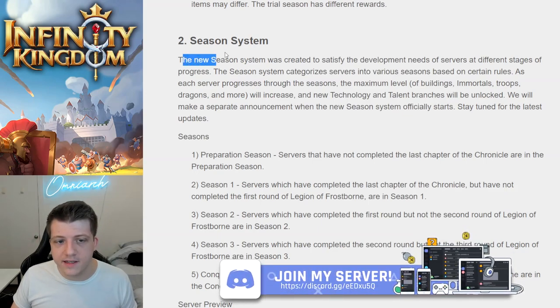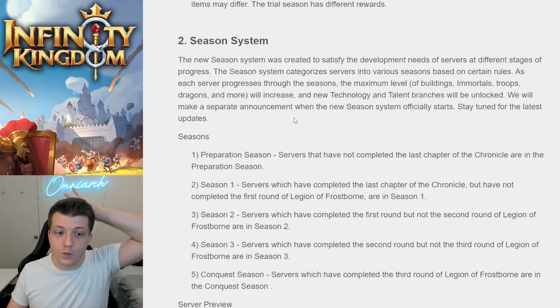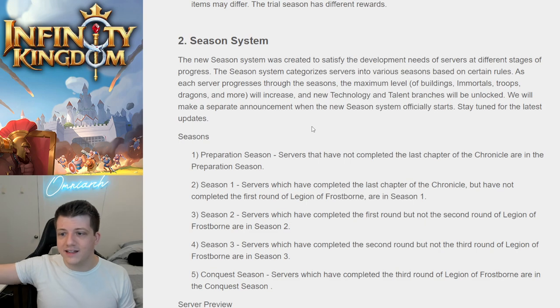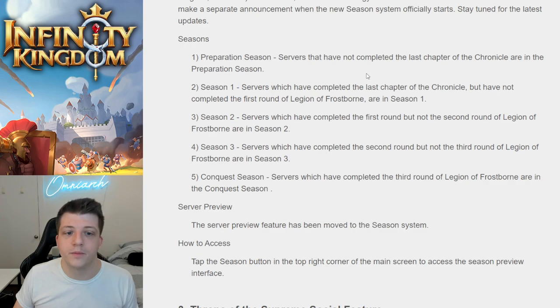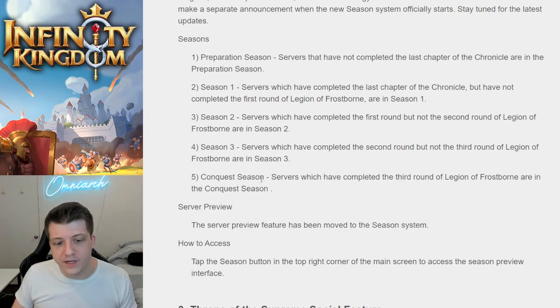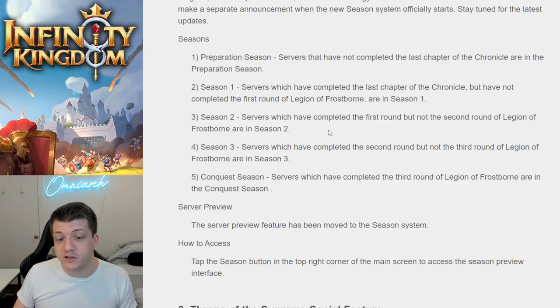The new season system was created to satisfy the development needs of servers at different stages of progress. It categorizes servers into various seasons, and as each server progresses, the maximum level will increase and new technology and talent branches will be unlocked. Preparation season is for servers that haven't completed the last Chronicle chapter; season one for those who have but haven't done their first KVK; then seasons two and three; and finally conquest season for servers that have completed three rounds of Legion of Frostborn. This could potentially mean city levels past 40 or troops to T6/T7.